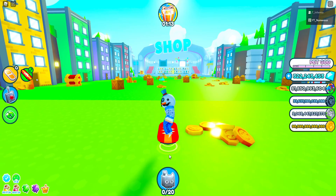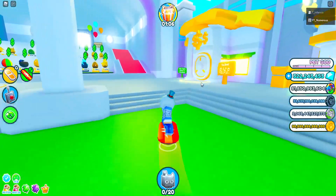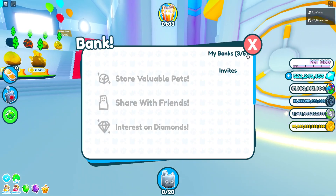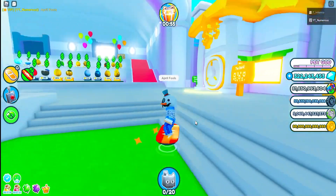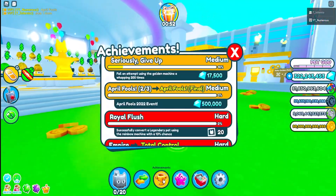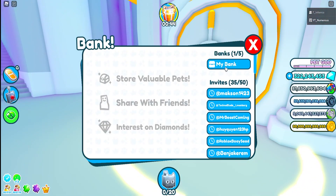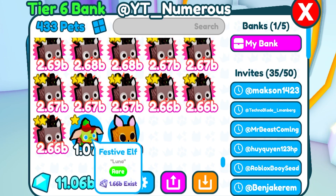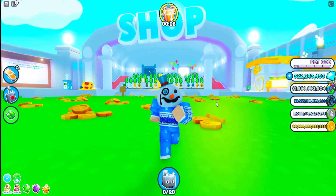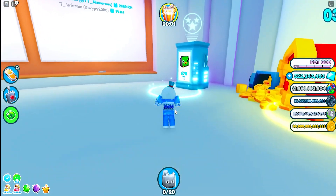The new Pet Sim X update was pretty nice because you could earn a free exclusive by doing a couple of quests. One of them was simply saying 'April Fools' in the chat to complete a quest. Then you have to give three pets to people, and after that you have to do something with the festival from the previous Christmas event — you need three of those to either fuse or combine into a certain pet.